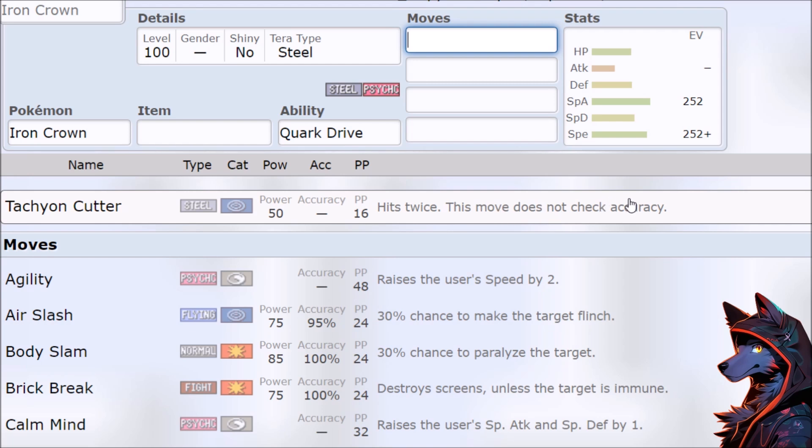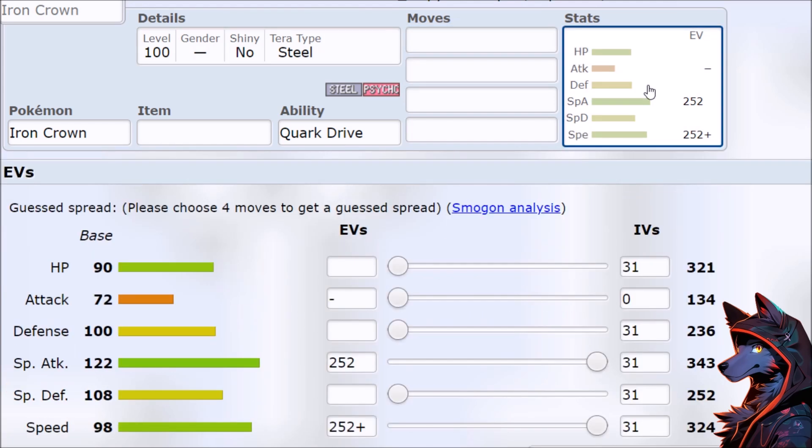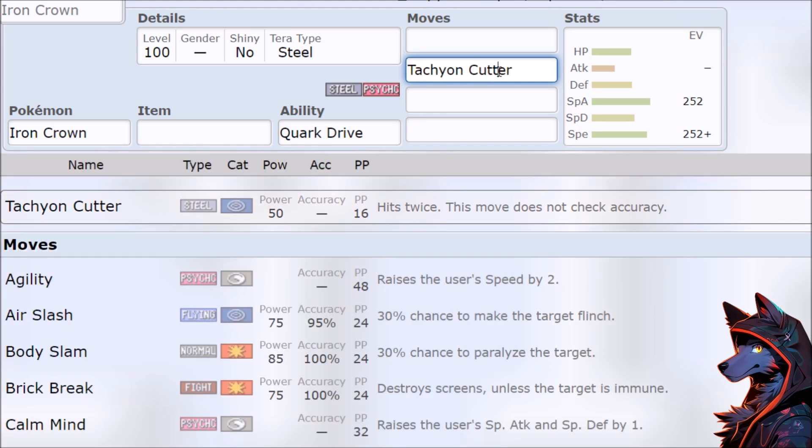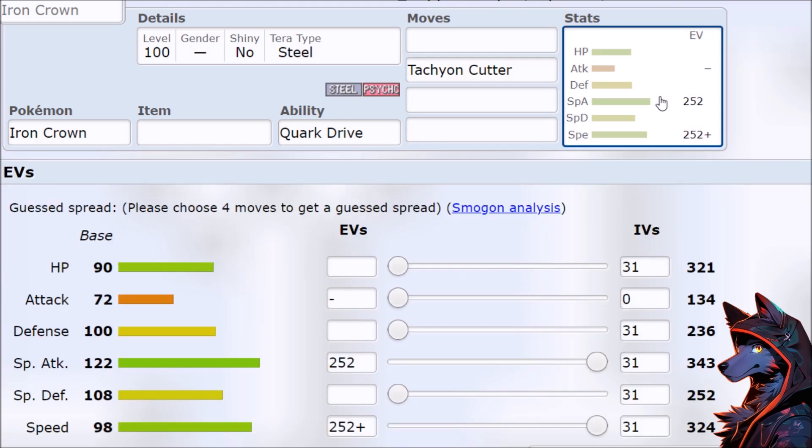Why does Game Freak hate evasion so much when it just hasn't been relevant for a long time? Who on the Game Freak battle testing team is hurting everyone else with cheese so much that it's just not allowed to be viable? Either way...